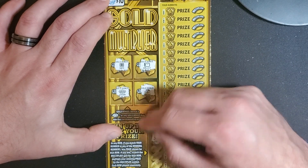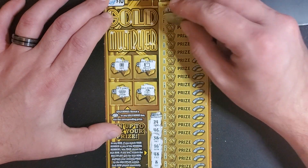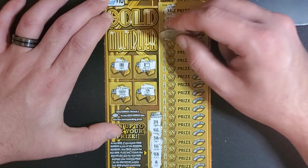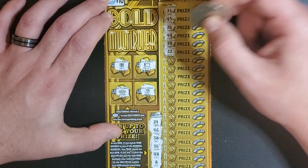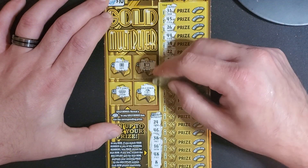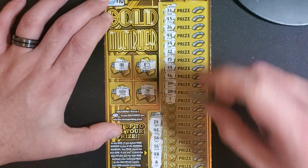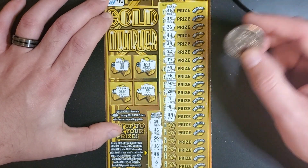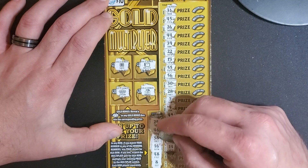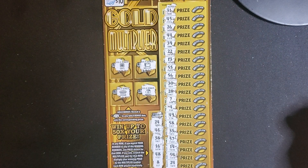Winning numbers: 24, 46, 38, 16, 48, and 8. Starting us off: 31, 45, 26, 44, 39, 22, lucky 13, 55, 56, 30, 28 - oh I saw that 38, thought we had it - 7, 4, 49, 58, 35, 57, 14, 54 - and 24! We did hit! Very, very last number!